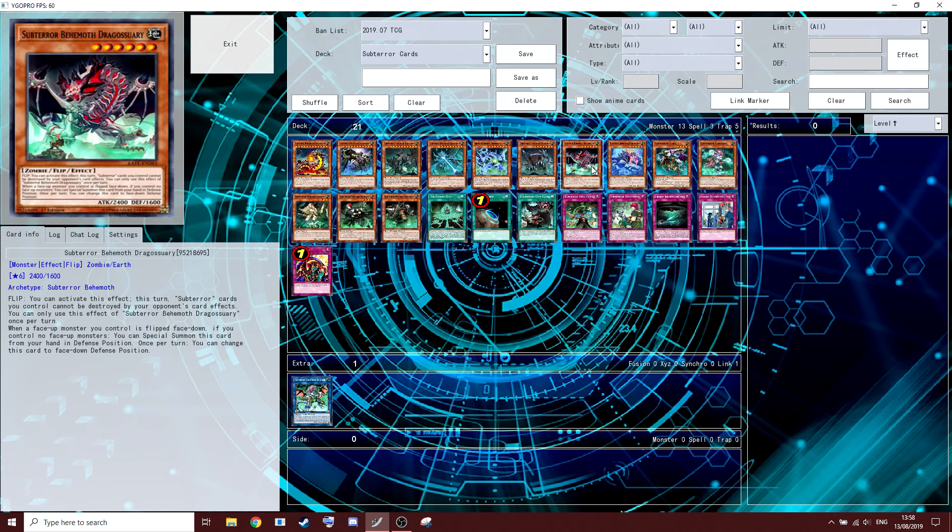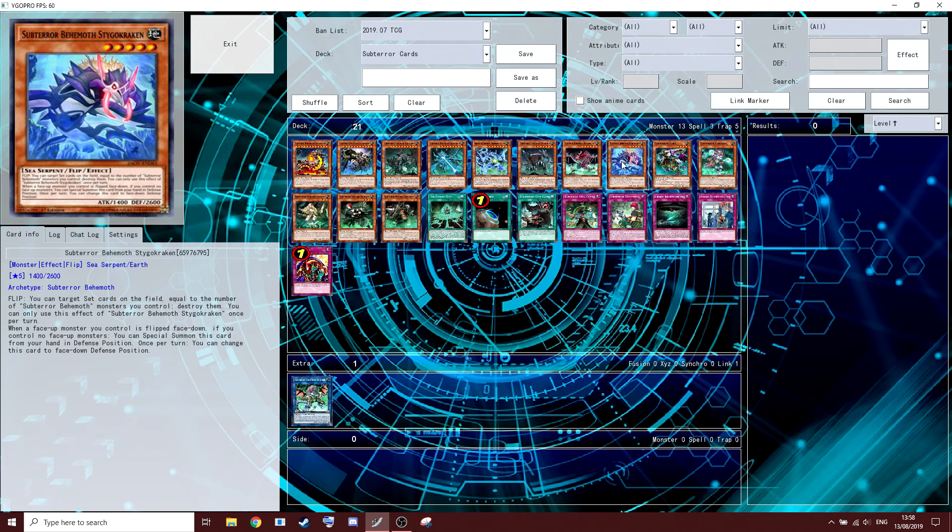The last two which don't see any play are Behemoth Dragoswery — you can activate this effect: Sub-Terra cards you control cannot be destroyed by opponent's card effects, once per turn. And then the last one is Behemoth Stygostracken. Flip: target set cards on the field equal to the number of Sub-Terror Behemoth monsters you control and destroy them, once per turn. If you're playing this guy you'll probably play more of these — a max of two, seeing as one can get set and this can summon from the hand.